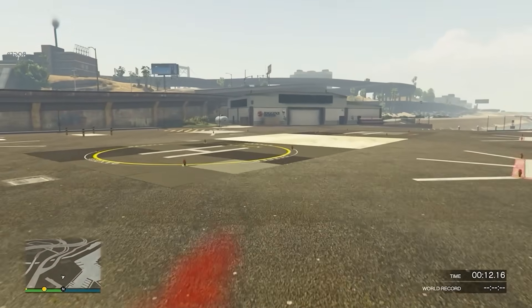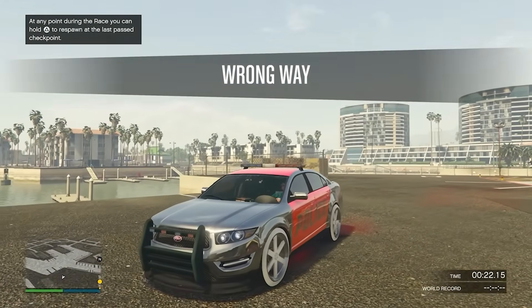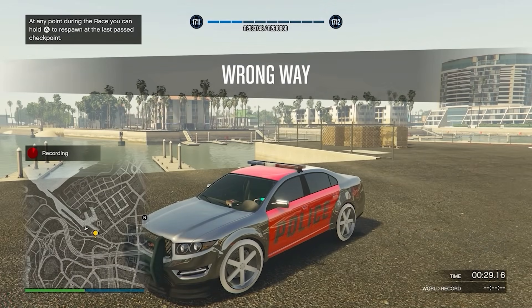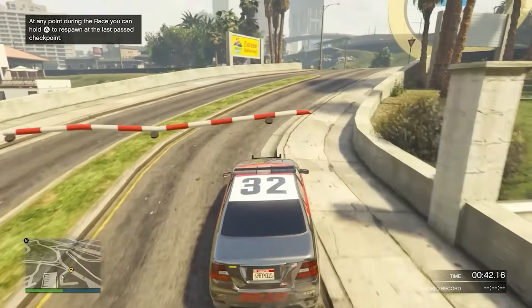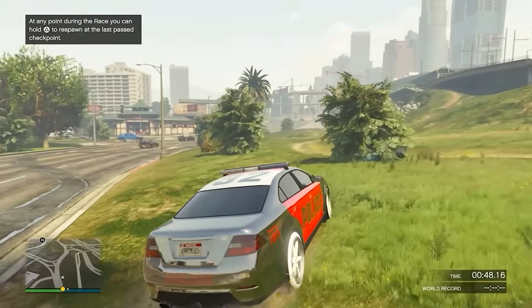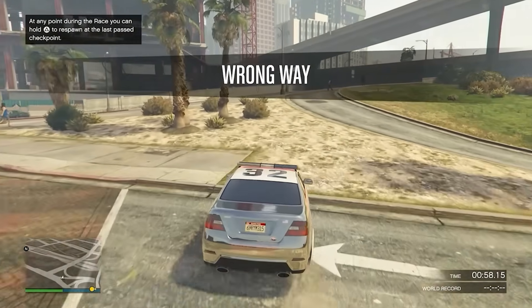Once you respawn, you'll see that you have your modded cop car — it's pretty cool. The only thing is it's not permanent; it's only for this job. If you set the race type to GTA, you can actually get out of your car and walk around. You could take pictures with friends, show them your modded cop car — they probably won't know how you got it.